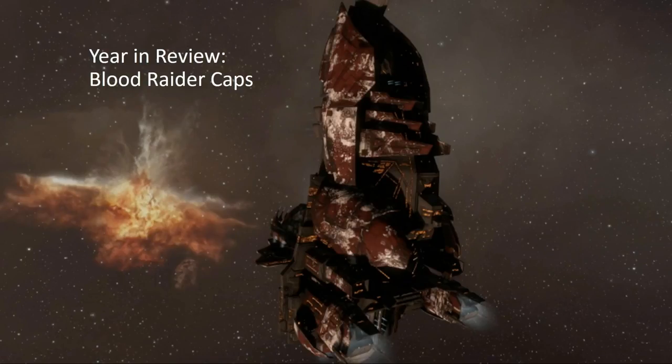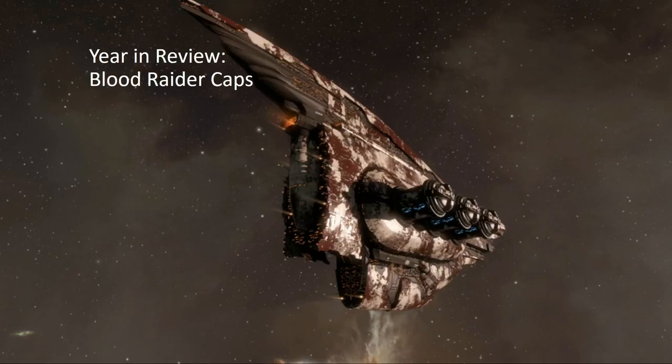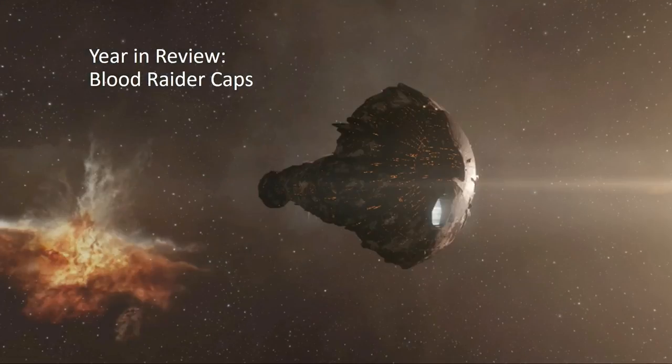We also introduced a bunch of new pirate faction capitals: the Dagon, the Chemosh, and of course the Moloch. It's been really great seeing people get multiple faction titans into the same fleets and make screenshots of them. It's been really fun watching the high-end expensive bling get shown off and used as bait sometimes.